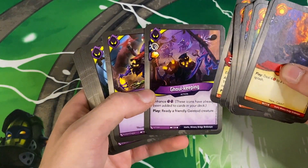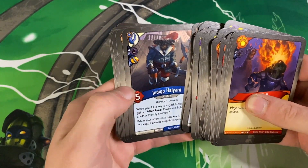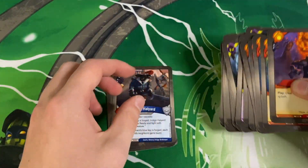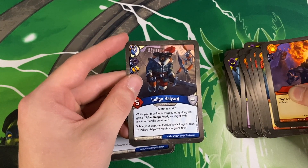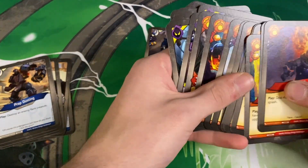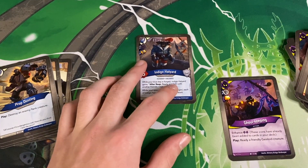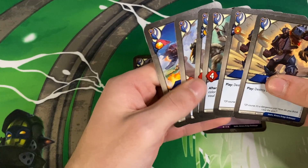Smith, nice. Overrun Grenade Snib — heck yeah. And Lava Ball also in Geistoid, that's interesting. So I want to look at the Ghoul Keeping in Skyborne again — play, ready a friendly Geistoid creature. Did any Geistoid enhancements land in Skyborne on Skyborne creatures? Indigo Halyard — okay, so that's really weird. While you're in Skyborne you can play Ghoul Keeping and then ready this creature that is technically both Skyborne and Geistoid. You call Skyborne, play this Geistoid but also Skyborne Ghoul Keeping to ready the Skyborne but also Geistoid Indigo Halyard. That is actually so strange.